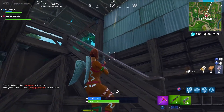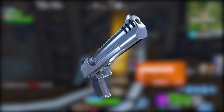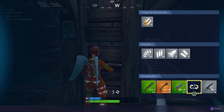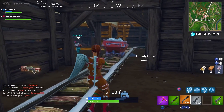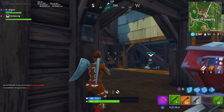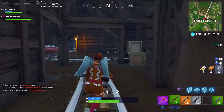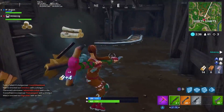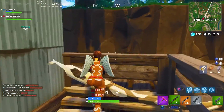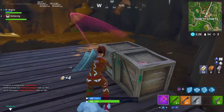Number 17 is the Hand Cannon. This one kind of sucks to put so low because it used to be really good, but once they introduced first shot accuracy and damage drop-off, it went from pretty good to pretty bad. You can't hit one-shots across the map like you used to, and up close it's a slow-firing pistol that's hard to aim with. It's just not that viable overall.